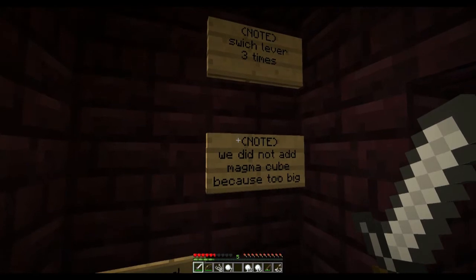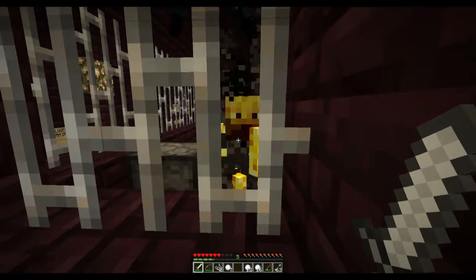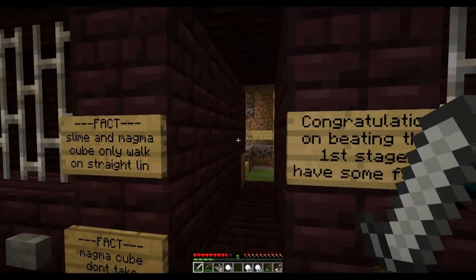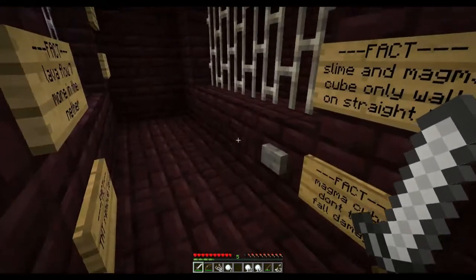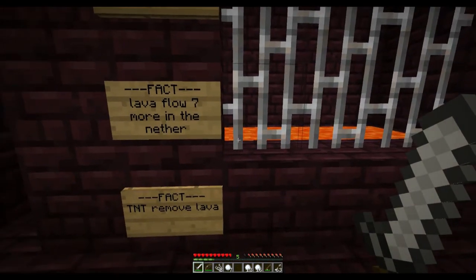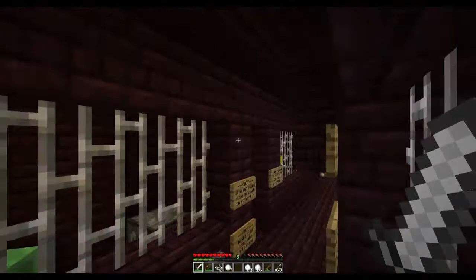Switch the lever three times - we did not add magma cube because too big. That enderman might be a problem if he teleports around - he might steal a block from an encounter and let these other creatures out. Congratulations on beating the first stage - have some facts! Fact: Slime and magma cube only walk in a straight line. Fact: Magma cube doesn't take fall damage - I did not know that. Fact: Lava flows four blocks if placed, but six when falling. Fact: Lava flows seven more in the Nether. I didn't know that TNT removes lava. Arrows can cause fire damage if shot through lava - I did know that actually.